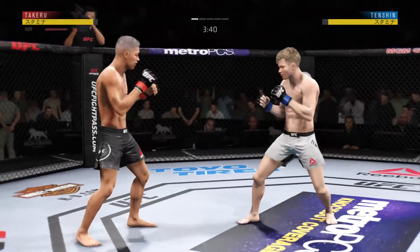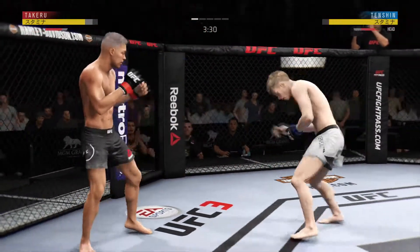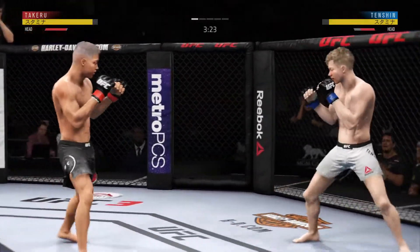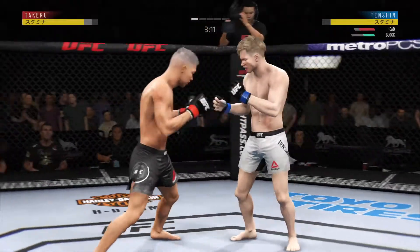Nice slip to avoid that right hand. He continues to leave that head open — his opponent's got to be salivating at this point in time. That jab has been there all night. You've got to get that head off the center line. Here's a front kick right down the middle, and he connects with the punch.